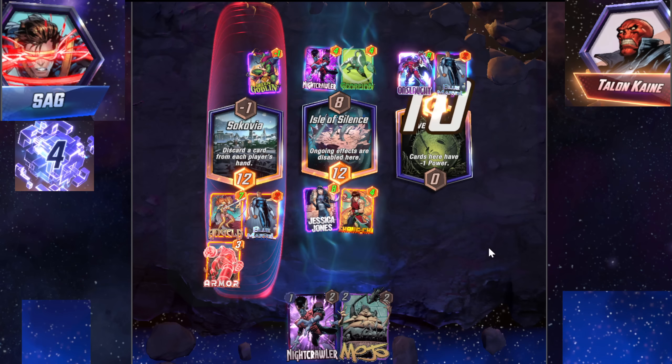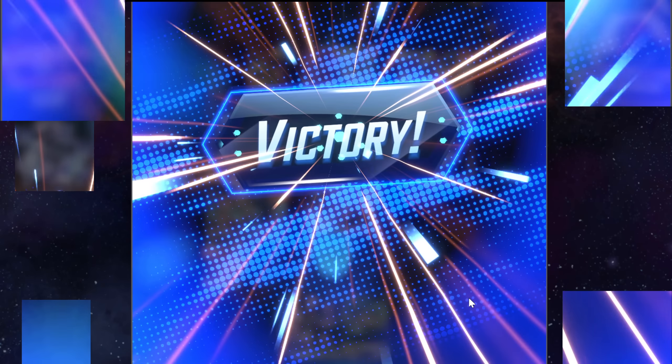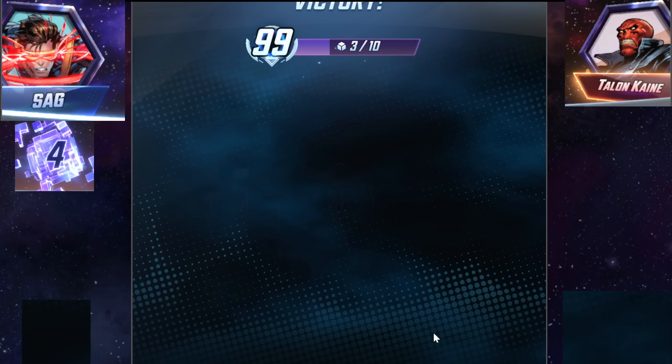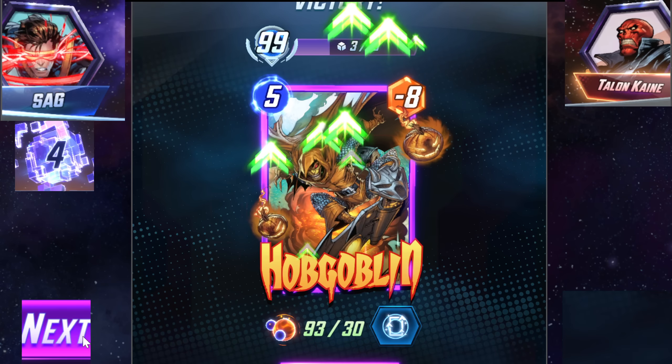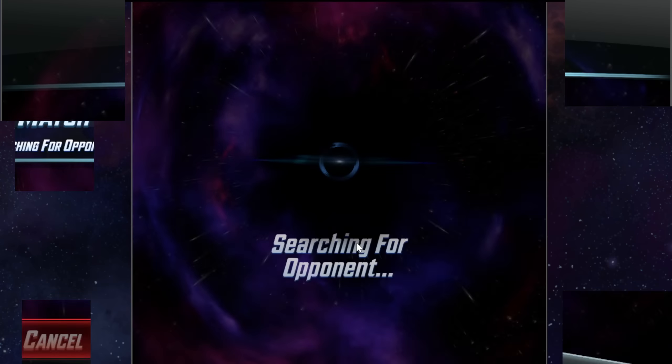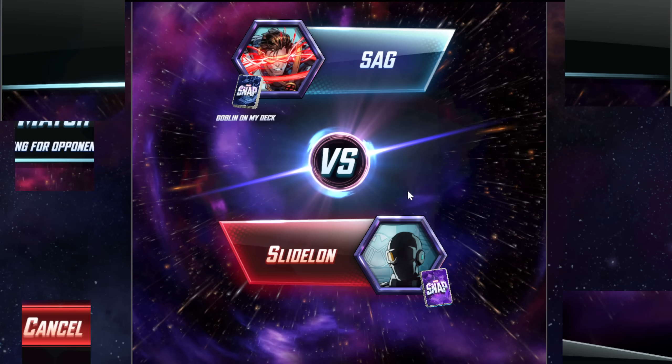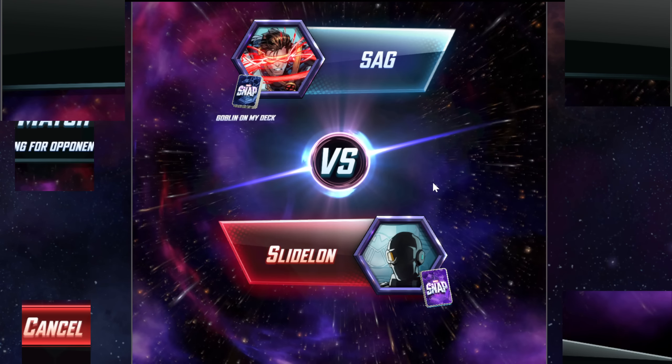The nerf to Angela has been messing me up though — that one power actually means quite a bit. Back to 99. We need seven cubes. Seven whole cubes. I think we can do it — I really think we can do it with this absolutely degenerate deck.